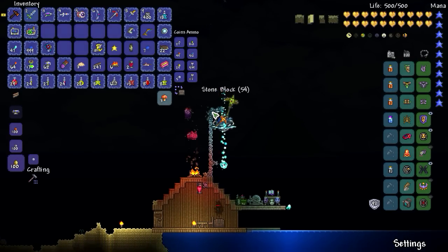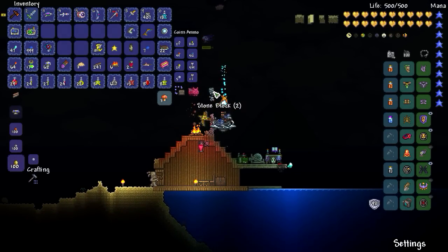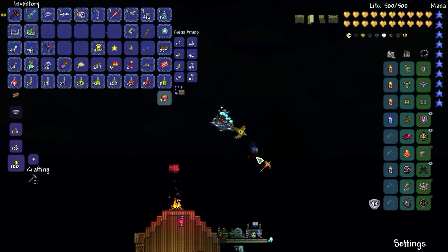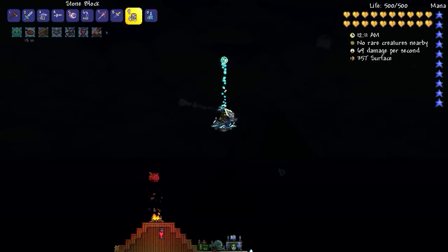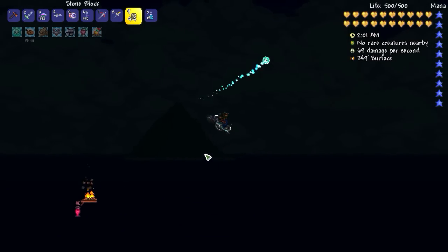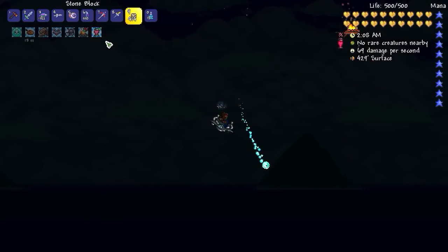Honey is really not going to be an option, because if you hit any sort of liquid with the mount equipped, you do get dismounted — and that would be very, very bad. So I do not want to hit the ocean, and I do not want to hit any honey. It does seem like we have a nice big arena now that we can fly around. We just need to make sure we avoid the blocks. I have a lot of coverage with both the heart lantern and campfire buff going on. Excellent.